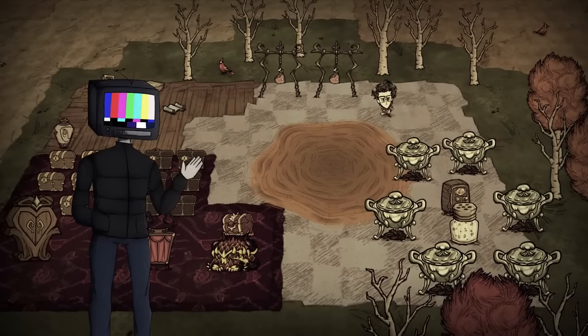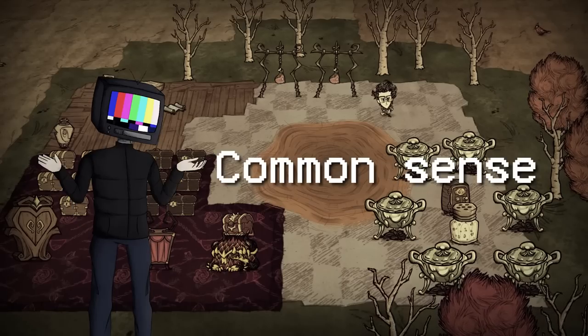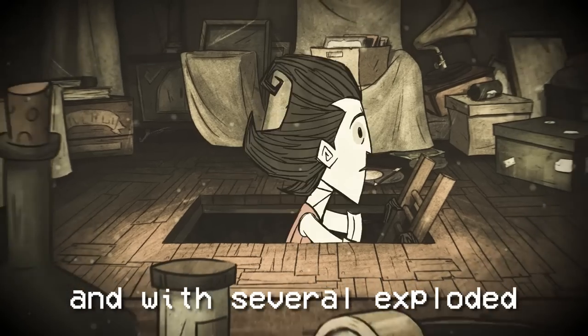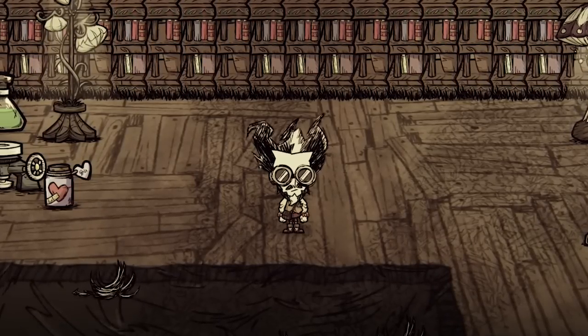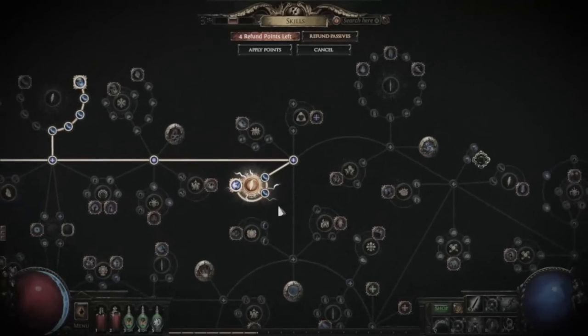Wilson is a man of science. He doesn't let futile things like emotion, bias, experience, or common sense get in the way of pursuing scientific knowledge. Over the years, and with several exploded chemistry labs, ruined friendships and exploited connections under his belt, Wilson has devised a way to destroy the fine fabric separating video game genres, and do the unfathomable: bring an RPG inspired system to Don't Starve.